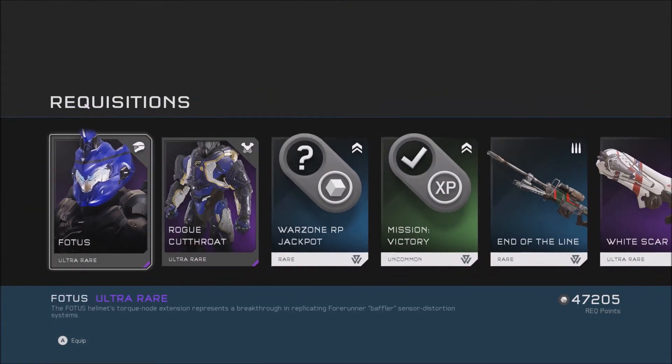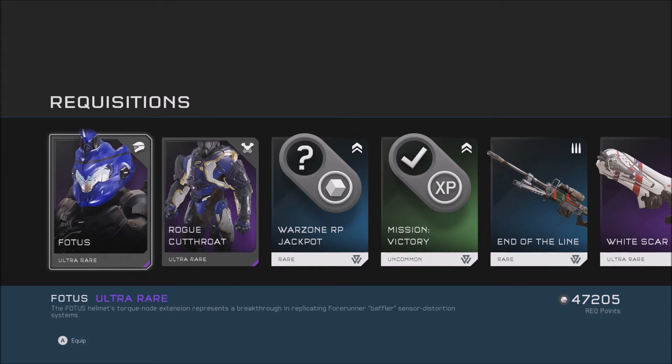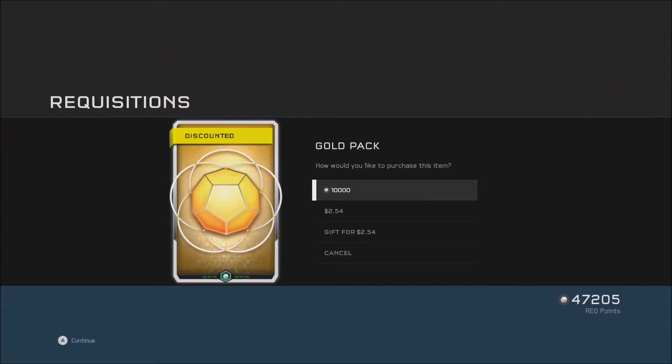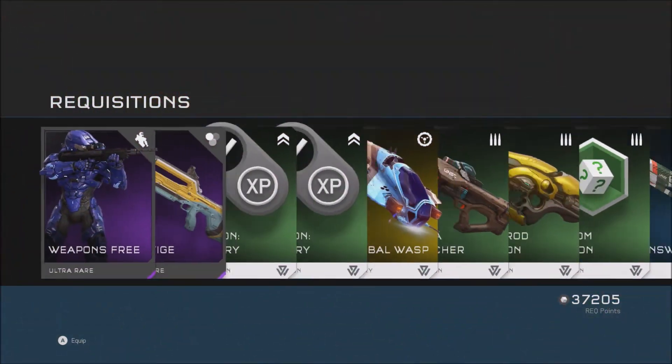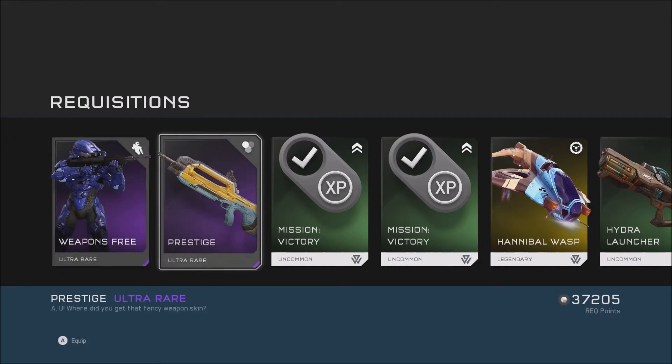Fotis! I think my last gold pack opening I got the legendary Fotis helmet, which I am still rocking. So, Weapons Free — I think that's a stance — and a prestige skin for the battle rifle.